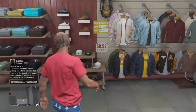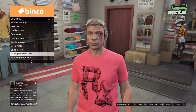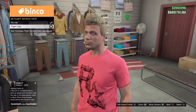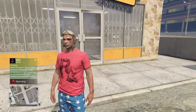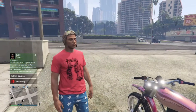First thing you need to do, as always, you've got to come to a clothes shop — anywhere, doesn't really matter. You want to go to the special flight school hats and you want to buy the first one, which is the only one that's there. Now what you want to do is save it. I've already saved it so I'm not going to show you, but you've just got to save it.